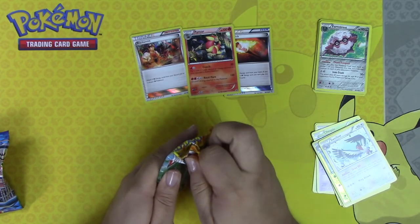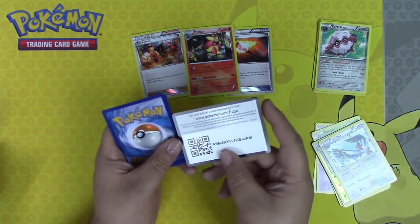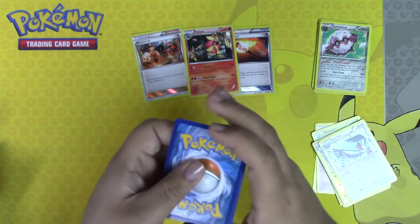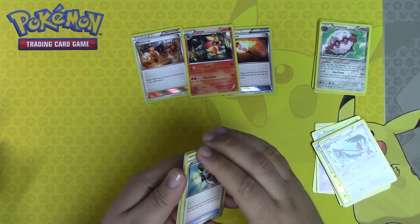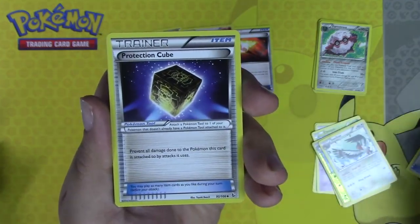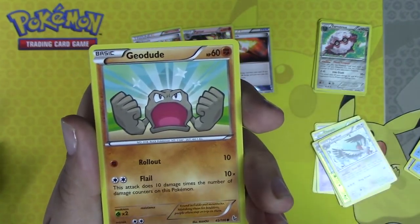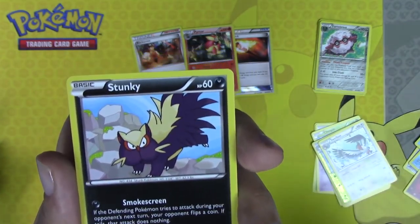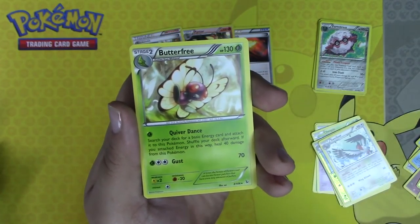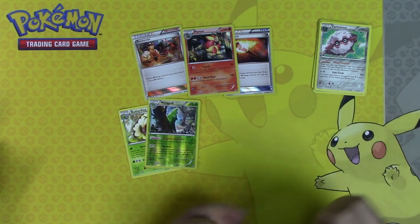And our last Flash Fire pack — I keep wanting to say Fiery's Fist, but this is Flash Fire. Code for you guys. We have a Trick Shovel, a Graveler, a Protection Cube, a Bergmite, a Phoebus, a Geodude, a Flabebe, a Stunky, a Metapod, and a Butterfree. That is pretty sweet.